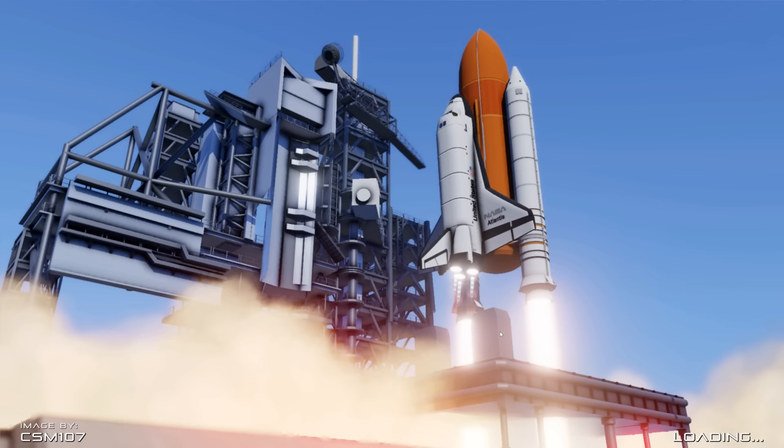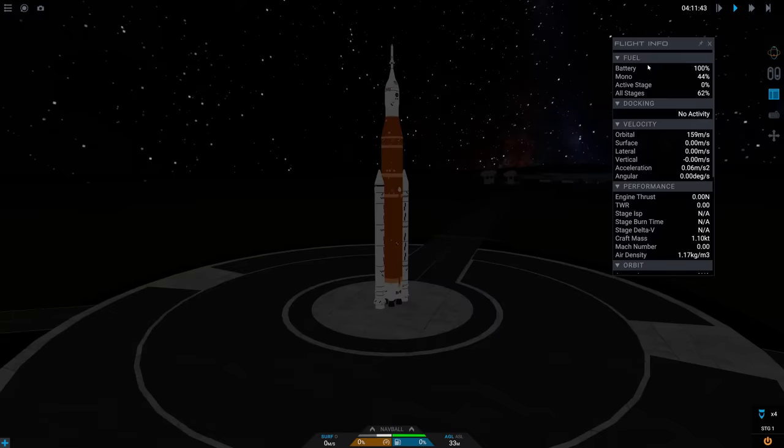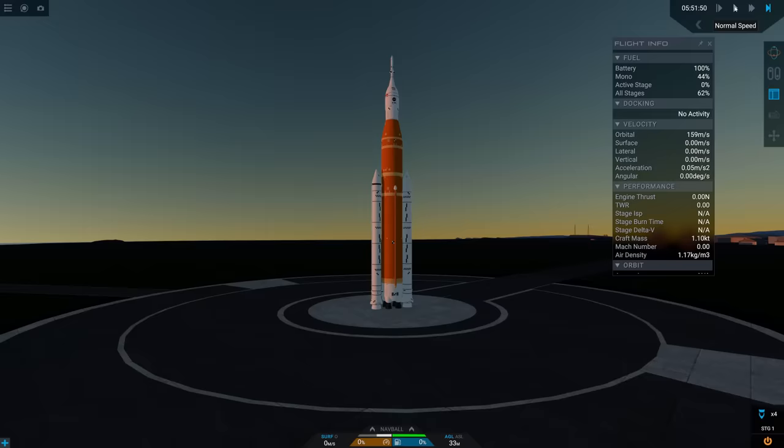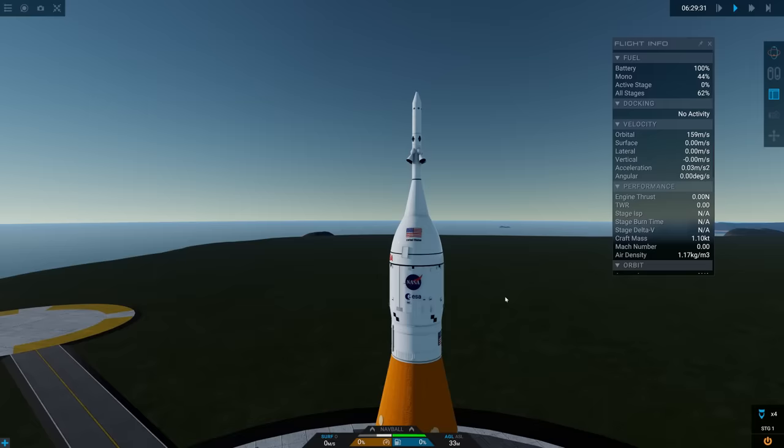Originally Simple Rockets was a low complexity game designed to run on smartphones. It was great — it was two dimensional, like Kerbal Space Programme, and you could have all the fun things fail in the same way. Then there was Simple Planes, which added a 3D design element and aircraft. So then they took that 3D building system and created rockets — Simple Rockets 2, which was of course rebranded.